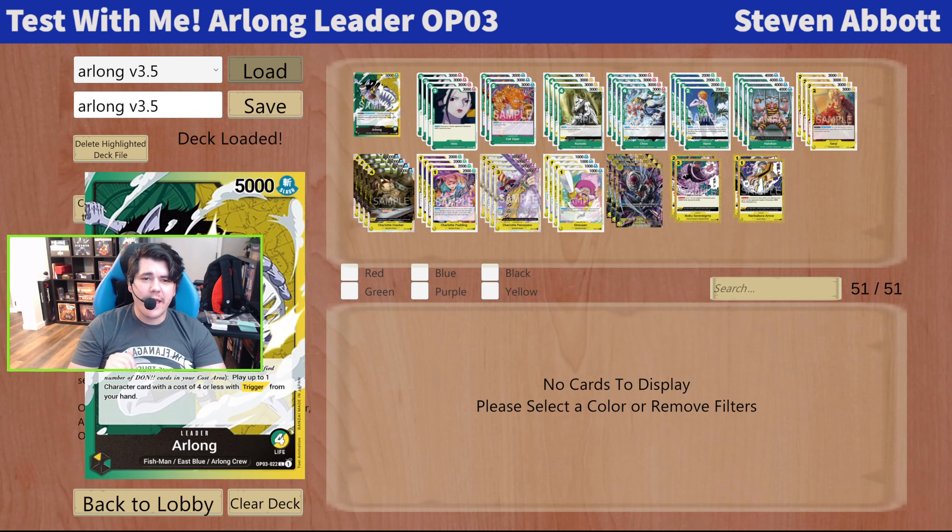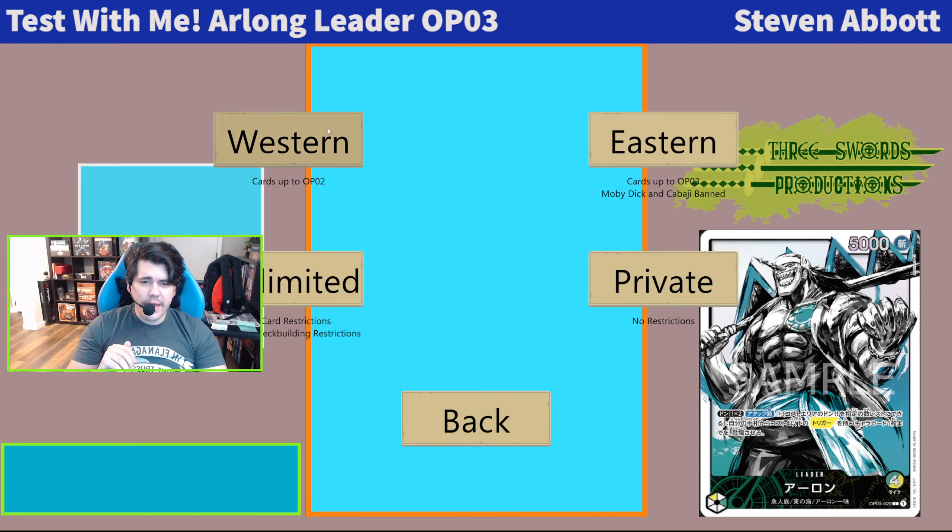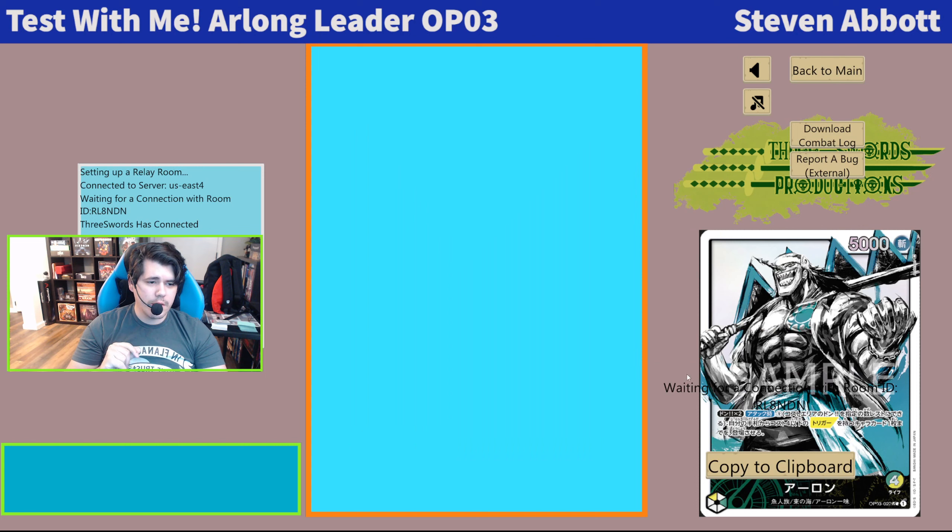We've certainly made a lot of changes, and I think I'm almost ready to just table Arlong. Let's get into a game. It's been good against the Smoker deck — you kind of take over the game for most of it, same against CP9. You are winning the board for 90% of the game. Then the Sakazukis come down and pivot so hard, it's hard to get out of that because your entire deck is really susceptible to it.